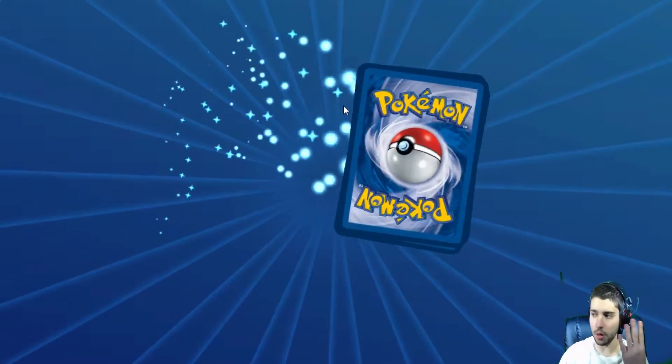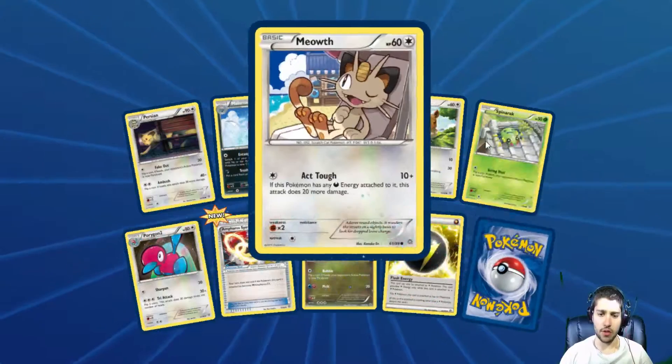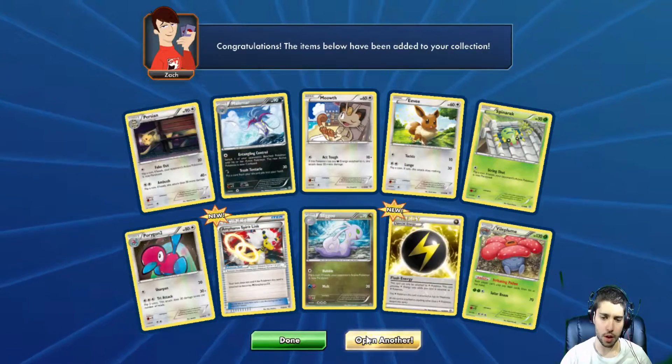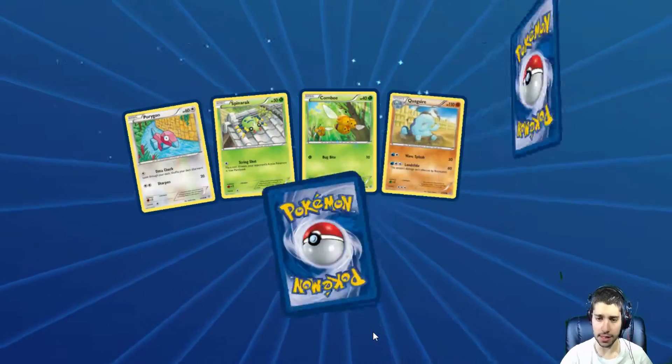Four packs to go, that's what we get. Now I do have a lot of the things — Emperor Spirit Link is new, Flash Energy is new, and Vile Plume. Would like to see a couple of EXs, that would be nice, let's see what we get.